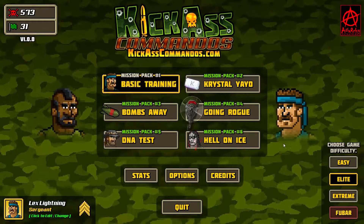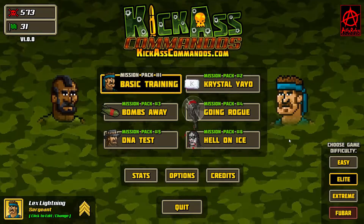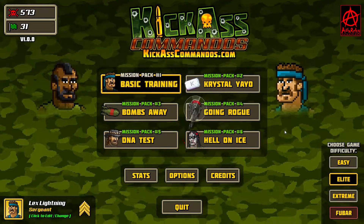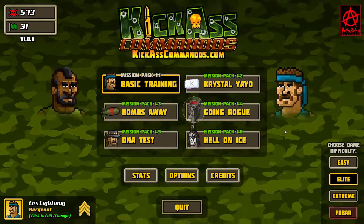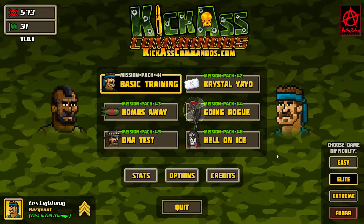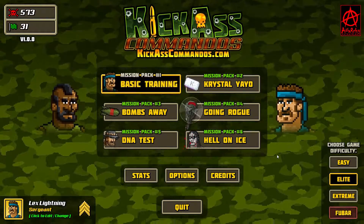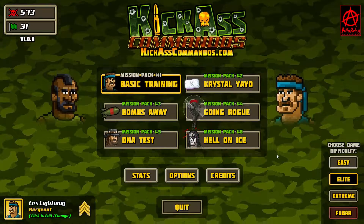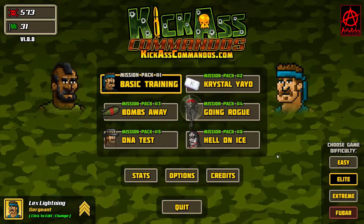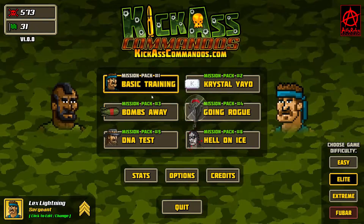Hey guys, I'm Koko. Welcome to a brand new Let's Try series. Today we're gonna try out Kick-Ass Commandos. It's a retro action game created by indie developer Anarchy Enterprises. The game came out roughly a week ago and I was lucky enough to get a free Steam key from the devs to review the game. I'm very thankful for that and I'm gonna have lots of fun playing this.